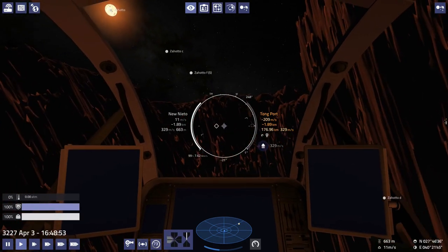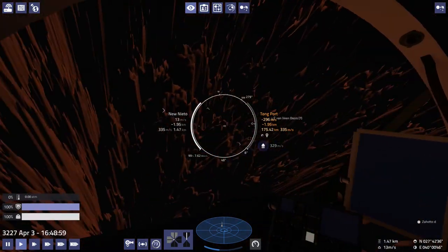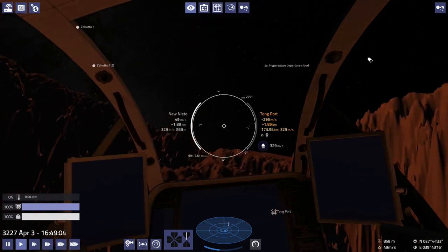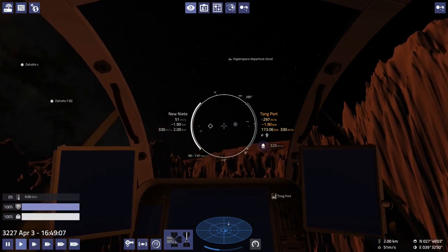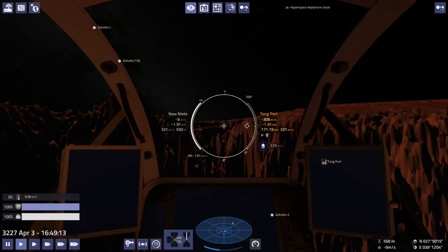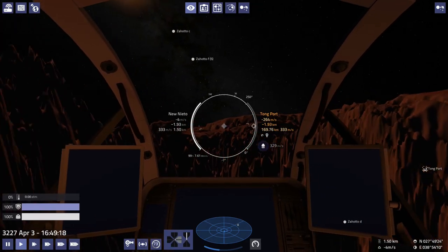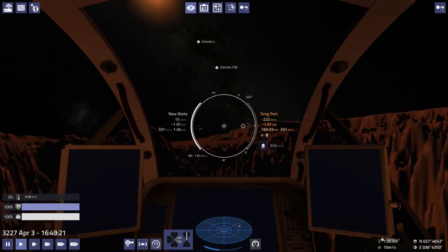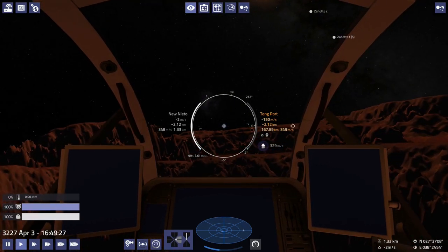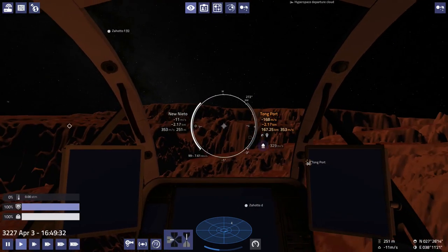It's definitely got that procedurally generated touch to it - all these spiky mountains. Really something you expect to see in games where the environment is procedurally generated, but it still looks pretty nice I think. Especially back at Scott, right down at the bottom of a canyon, overlooking some nice canyon walls and rock walls. It's great.